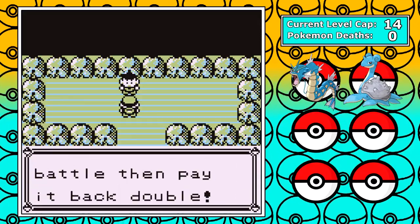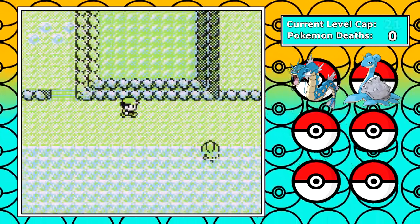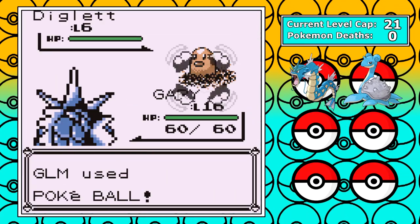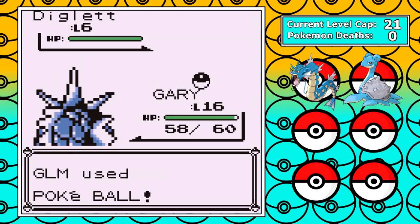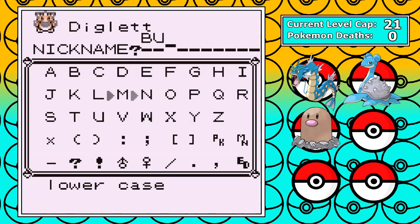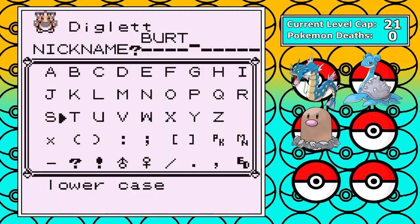This is what makes randomizers really fun to me, because you never know. From there I carefully battle the trainers up until I get to the next patch of grass for our next encounter, and it's a Diglett — and I actually managed to catch it. I name it Burt. Ground types are a valuable type of coverage, and from there I move my way towards Mt. Moon.